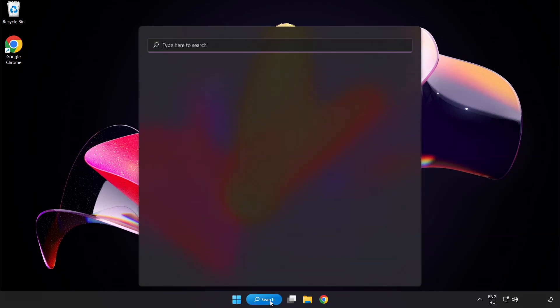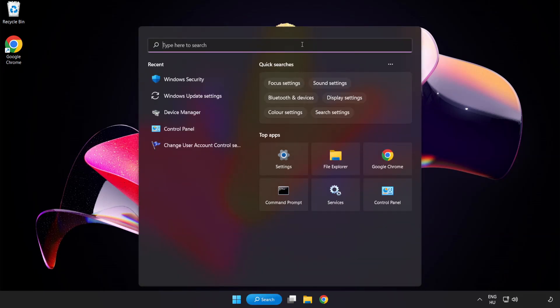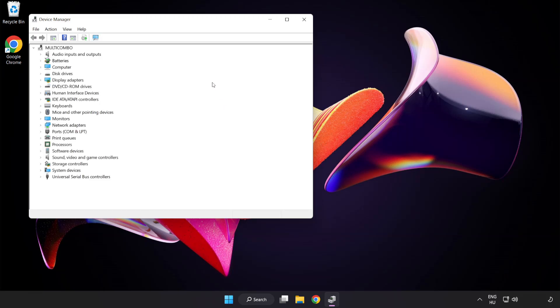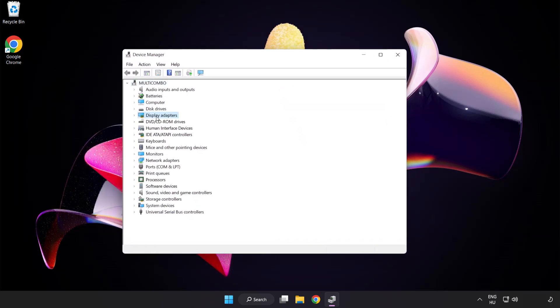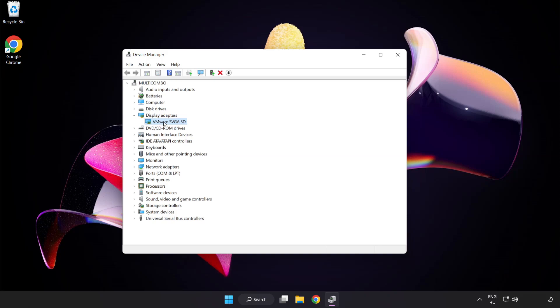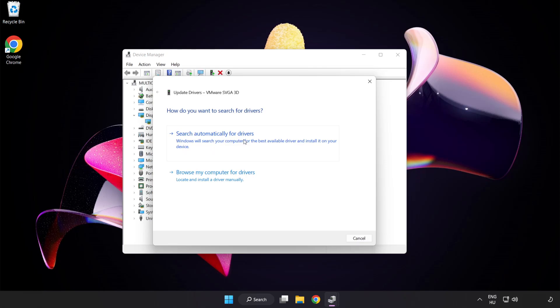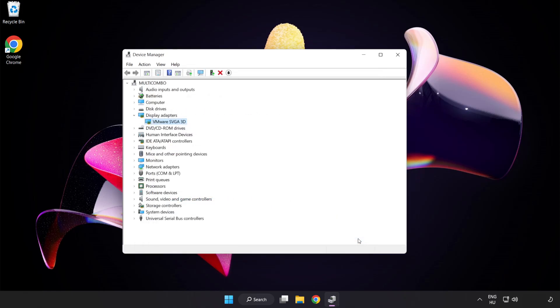Click the search bar and type Device Manager. Click Device Manager. Click Display Adapters and select your display adapter. Right click and update driver. Search automatically for drivers. Wait for installation to complete and click Close. Close the window.